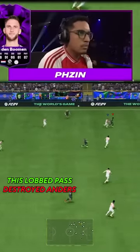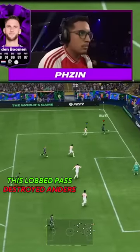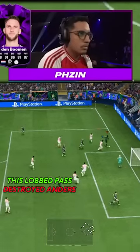Anders Reagon got demolished in the FC Pro Finals because P8 used a magnificent low-pass buildup which made the Danish wonderkid so desperate against it. Here's how to execute it.